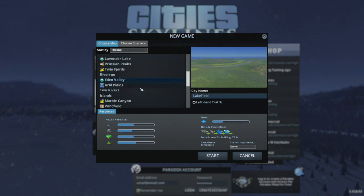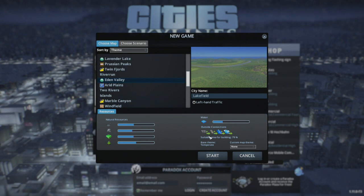The map I chose was Eden Valley, which the natural resources of oil, ore, farming, and forestry are all pretty good. The water's decent, and we have 79% area to build in. So I'll get this going, and we'll be right back.